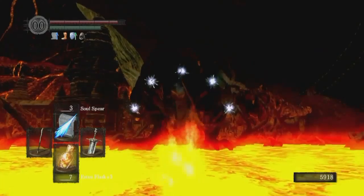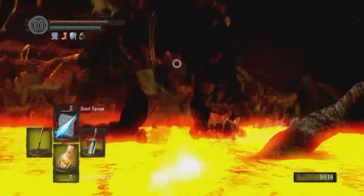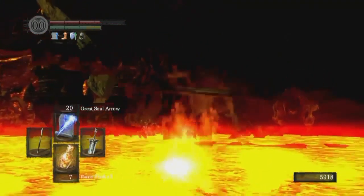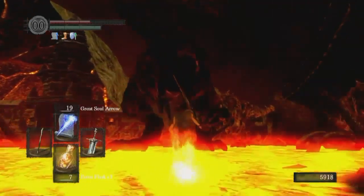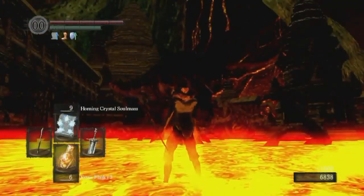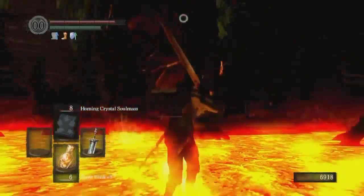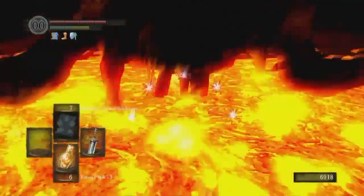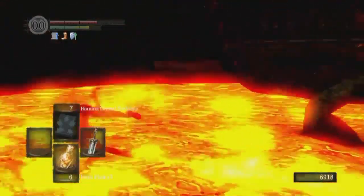I'm going to open up with a Soul Spear. Oh, I missed. Two Soul Spears doesn't quite do it. Interesting that with Hidden Body going, I can actually just kind of leisurely walk away from him — that'll be far enough. That's two down. This one should be the last one we need to get to the island here. Missing the Homing Soul Mass sucks. And as he sat up, the Moonlight Greatsword might have missed it too.